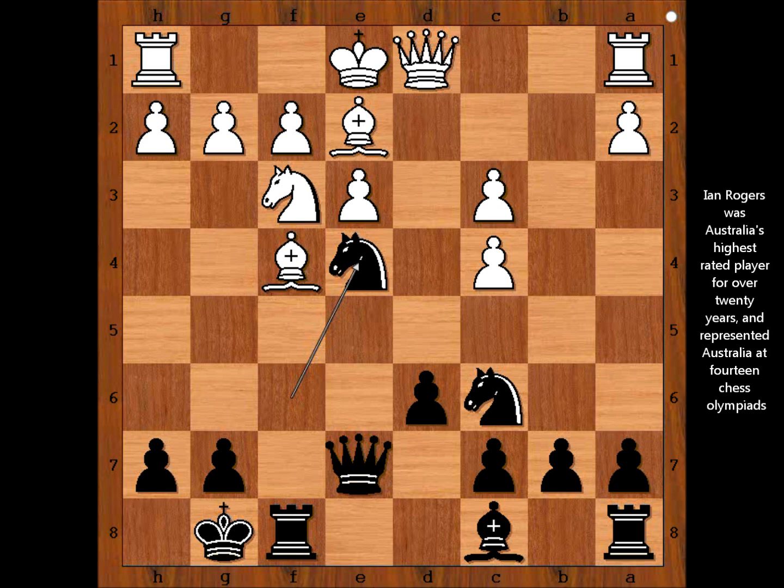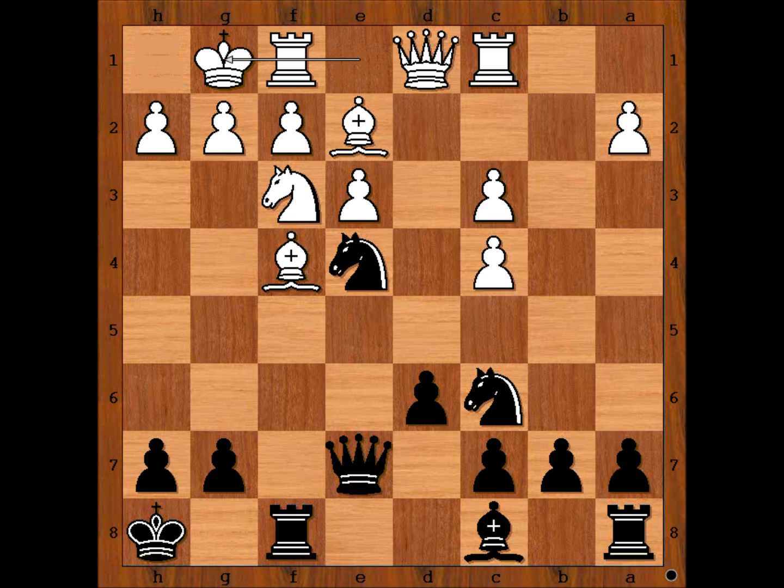Nxe4, threatening Nxc3. Rook to c1, Kxh8, and Mario Lanzani castled kingside too.